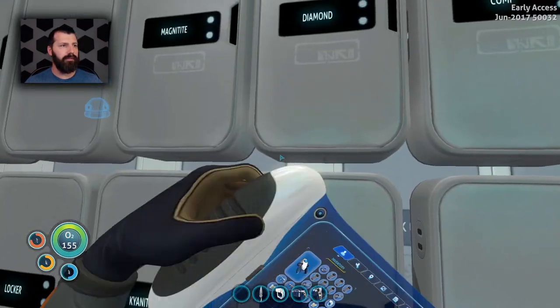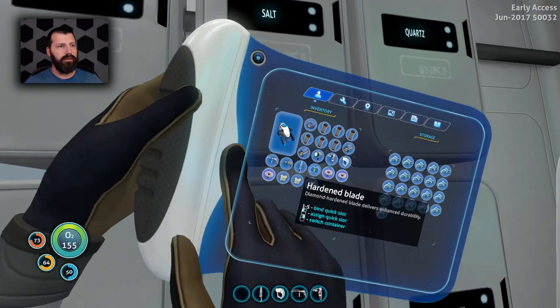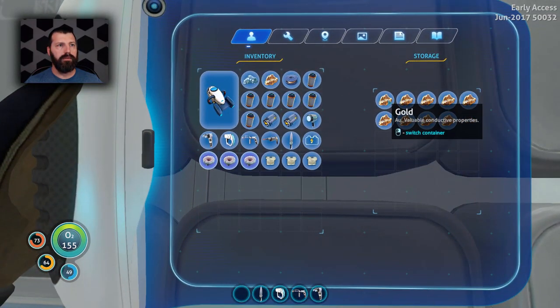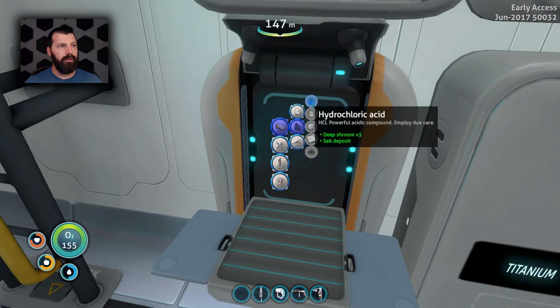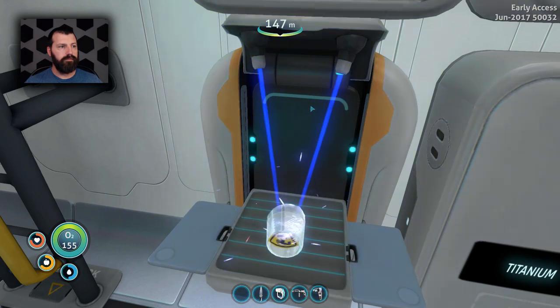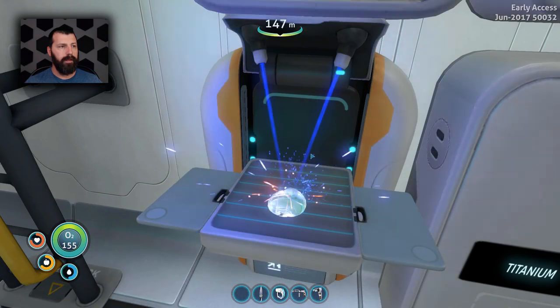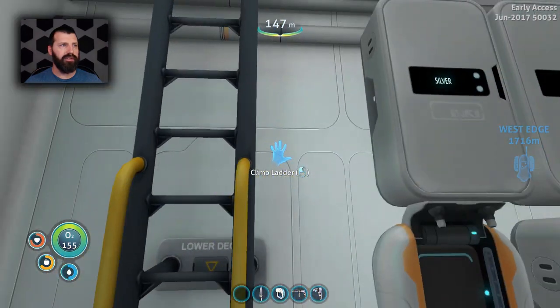Deep shroom, deep shroom right there. One, two, three. And salt is right there — we go one. Go ahead and grab a piece of gold. Like that. But how many of these did we need? I think we might have needed like two or three, instead of just one.